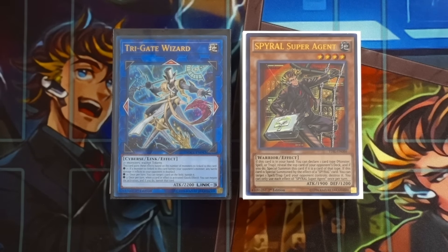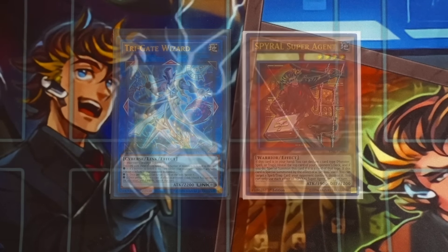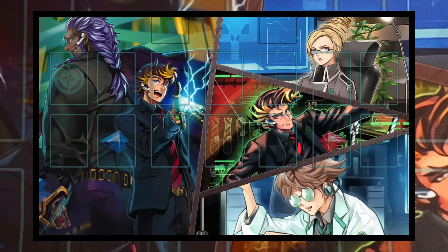You can make crazy boards first turn just like before, and with the release of the new Cyberslink structure deck we now have access to Trigate Wizard, which lets us negate cards like Evenly Matched and Raigeki - basically anything that tries to board wipe you. I'll showcase an amazing two-card combo at the end of the video.